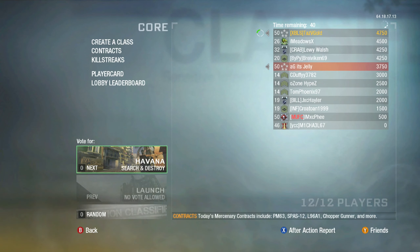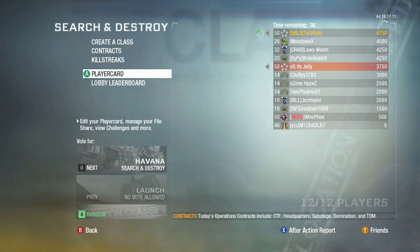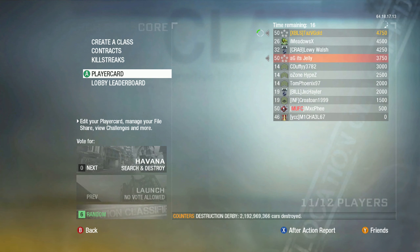We get Havana but I don't know the cross-map spot for Havana, so I want to end this video with a tomahawk cross-map. It looks like no one's backing out of the lobby. Do you remember being able to see your nemesis? People used to use that to trash talk other players when you realize the person trash talking you was actually your nemesis — meaning you'd killed them so many times. I did that back in the day — the trash talk in this game was insane.